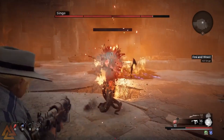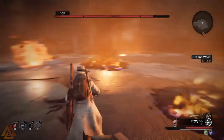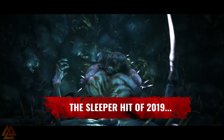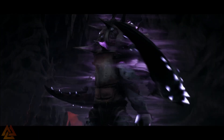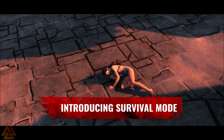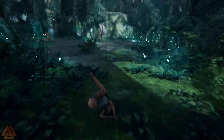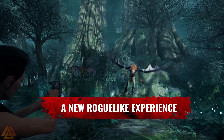Swamps of Corsus is coming to PC for $9.99 and adds a brand new mode called Survival, which is a roguelike game mode. This is something that a lot of people were asking for — we really wanted a roguelike mode, amongst other things. I'd say I saw this one and the wave-based horde mode requested about equally, so they knocked out this one first. Hopefully the wave-based horde mode is going to come with a future DLC, which would be great.